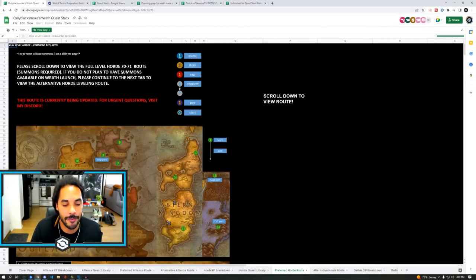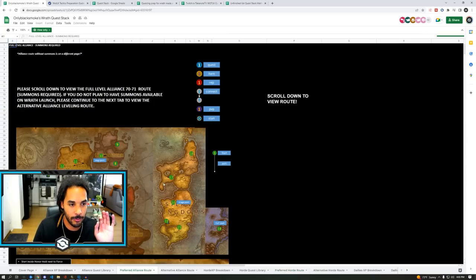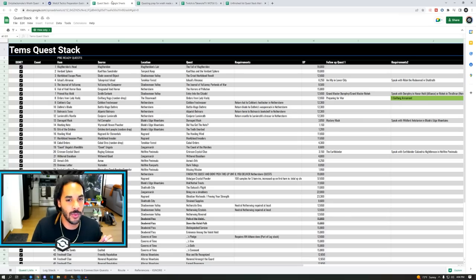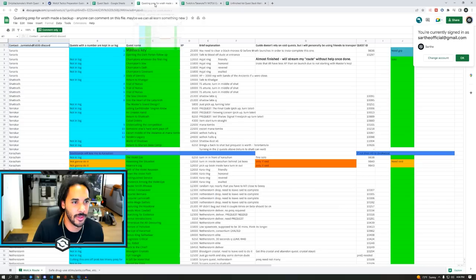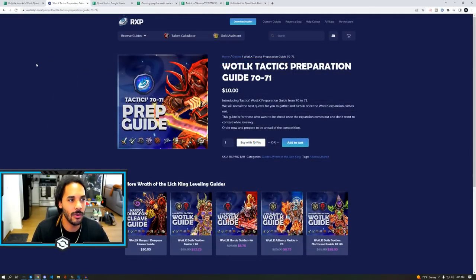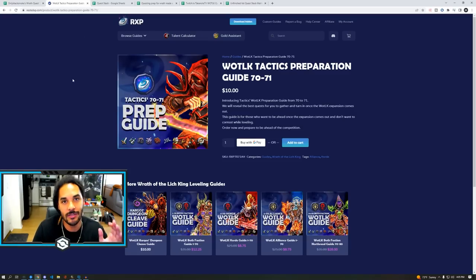First, the guide from Blacksmoke is excellent — it shows your entire route with Alliance and Horde preferred routes and breakdowns of all the XP you can get. Beyond that, Thames's guide will show you a lot of amazing things where you're getting about 1.3 million XP, so you'll automatically be level 71 when you start leveling. We also have Jamie's guide as well as the Take Notes guide. One of the easier ones to follow without tracking a spreadsheet yourself is the Rested XP guide, and the pre-patch guide there will get you to 71 with about 1.7 million XP.